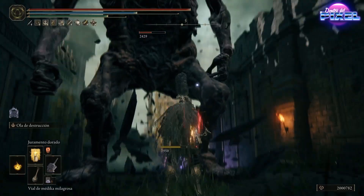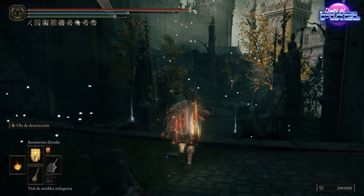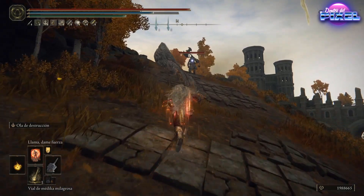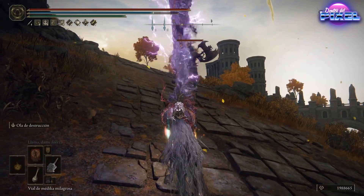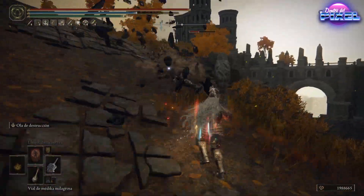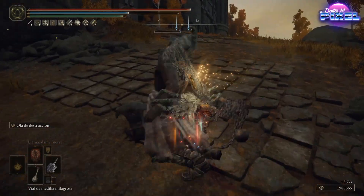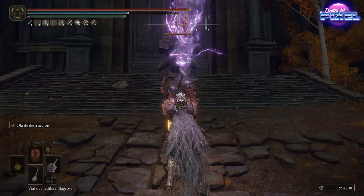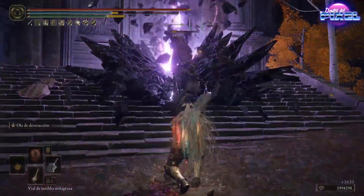Ya estáis comprobando que es muy bestia. Esto está en una partida más 7, así que este gigante tiene mucha más vida y es más fuerte que en primera partida. Lo bueno es que contra los humanoides, siempre van a estar volando por los aires y jamás os van a tocar, siempre que uséis la habilidad y tengáis la resistencia y los puntos de FP necesarios. Si además os acercáis un poquito más y le dais con el arma directamente, ya habéis visto que quita mucho más, más de 3.000 le ha quitado a este.